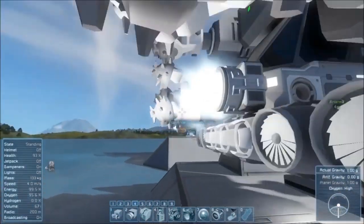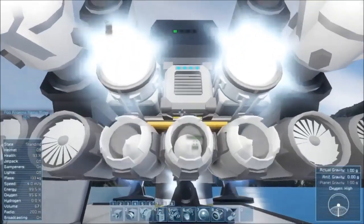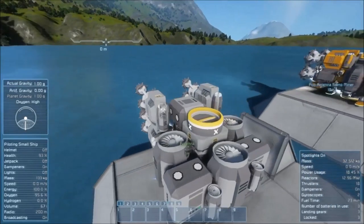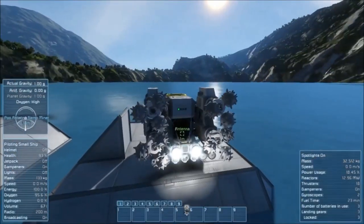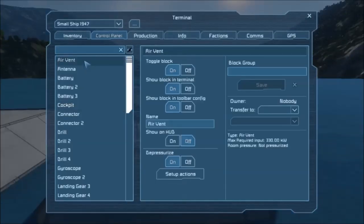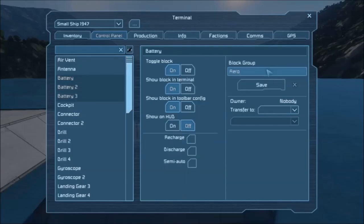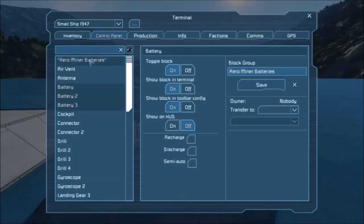Let's go ahead and hop back in and show you what groups to assign. Now let's place it back on the ground. So now that we pretty much have the build of the miner, let me show you how to group up all your bits. I would highly recommend renaming every single one of these with a tag, something like 'aero miner' or in my case 'Nemo' — 'Nemo miner' I think is what I set it to in my default ship. As far as grouping is concerned, you're going to want to group your batteries together.